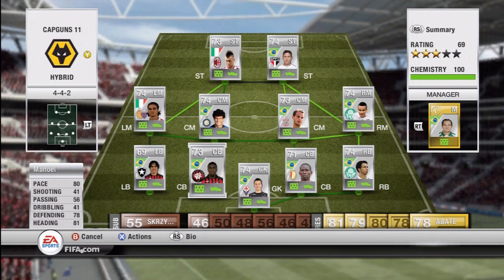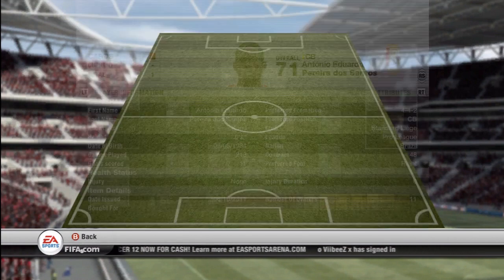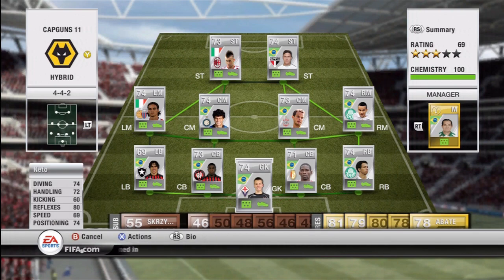At centre back we have Manuel, who is an absolute monster — 5 foot 11, 80 pace, great heading and great defending. He partners incredibly well with Kanu, who some of you might not know. He plays in the Pro League for Standard Liege, is 6 foot 2, has 80 pace, 79 heading and 73 defending — really beastly stats. Then the last player is goalkeeper Neto — I've been told he's the best Brazilian goalkeeper as well as the best Serie A keeper since he plays for Fiorentina. But I'm starting to think I might try some other goalkeepers because he seems a bit hit and miss sometimes. That's the hybrid squad.